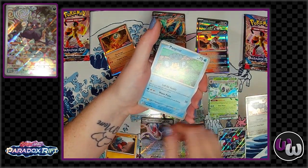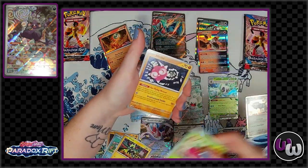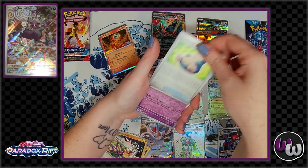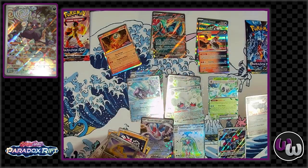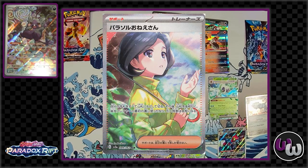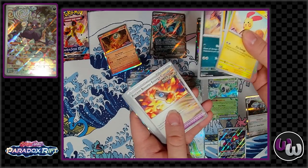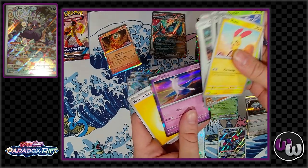Parasol Lady — I heard that's gonna be a big one, like the fan-favorite kind of card for this set. It's got an alternate art that's really pretty, but I feel like it's a little overrated. I prefer the Rika full art card — yes, that's my favorite for this set.